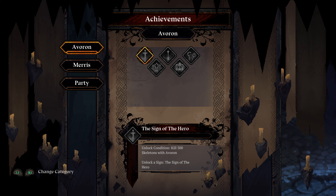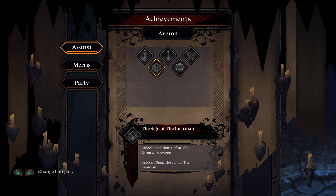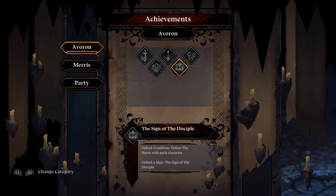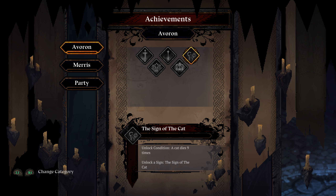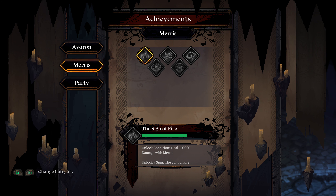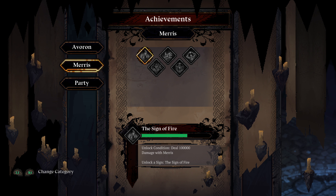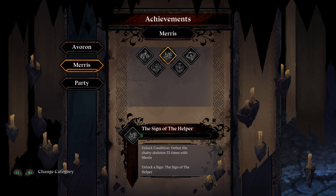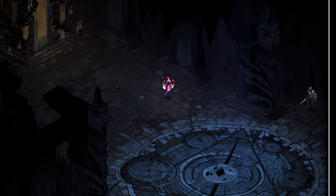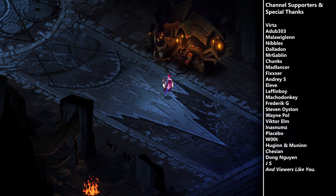We have Sign of the Hero — beat the Baron with Averon. I think I might have already killed 500 skeletons with him. Beat the Baron with each character, and cat dies nine times. These are your achievements, and it shows us our progress towards them. Get 40 summons with Maris. Anyway, I'm going to go ahead and call that a let's play session of this — we've got 45 minutes in it, so that's pretty good. If you guys enjoyed it, be sure to like, comment, and subscribe. I will see you guys next time. Bye.